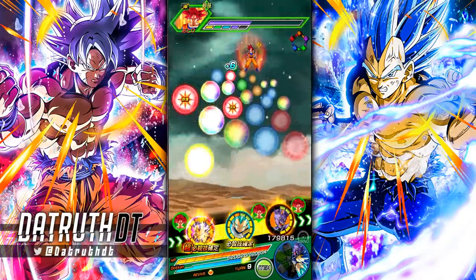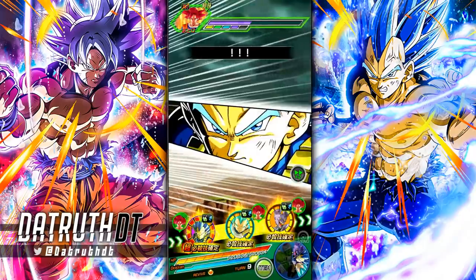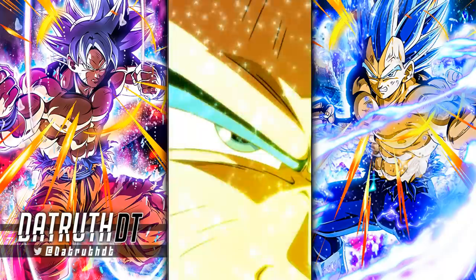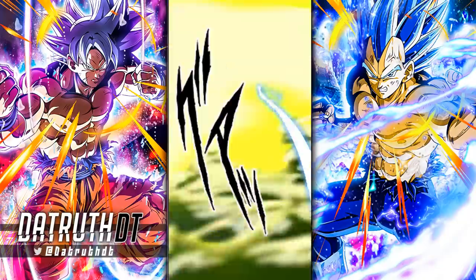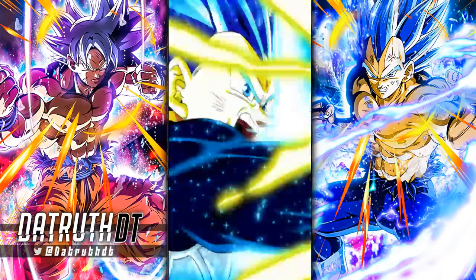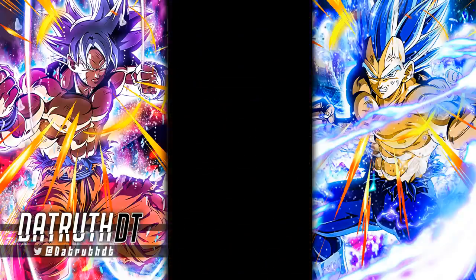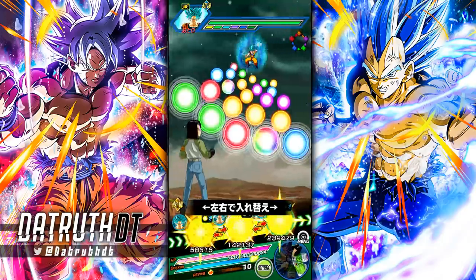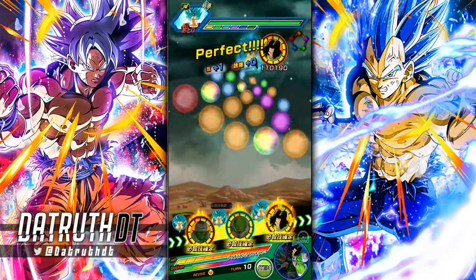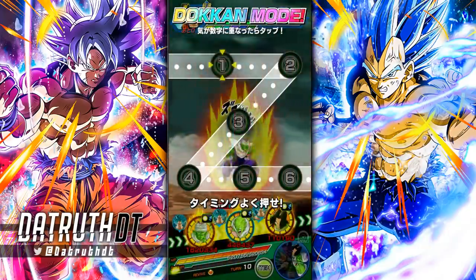Let's keep going and watch Evolution Blue Vegeta absolutely tear this Goku in half. I brought the Worthy Rival team, which has definitely gotten a lot better — we've gotten LR Super Saiyan 2 Angel Vegeta, LR Evolution Blue Vegeta, and Pikkon. If we get an LR Android 17 in part two from the Tournament of Power, Worthy Rivals is going to be in a really good position. AGL Blue Vegeta builds his defense whenever he attacks, but we've had no opportunities because LR Evolution Blue Vegeta is instantly eradicating this Goku every single time.